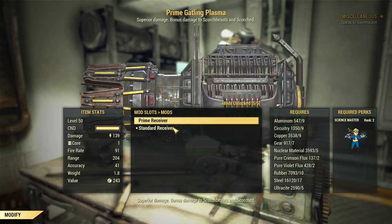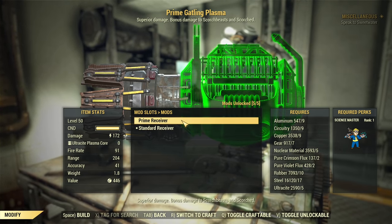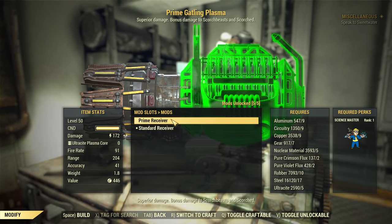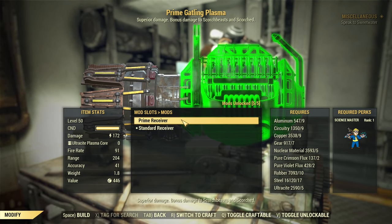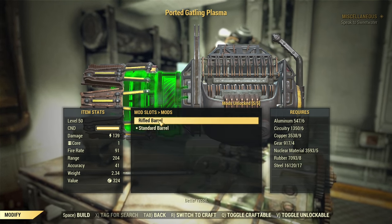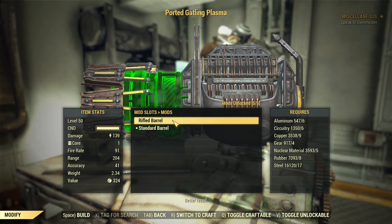Now about the modifications. First we start with the receiver — you have two options: Standard or Prime Receiver. I would strongly recommend going for Prime Receiver as that's a huge damage boost, and in the case of this weapon Ultracyte Plasma cores are rather cheap. Next, about the barrel, you have two options: Rifle Barrel or Standard. I would recommend going for Rifle Barrel as it reduces recoil, and recoil is the biggest downside of this weapon.